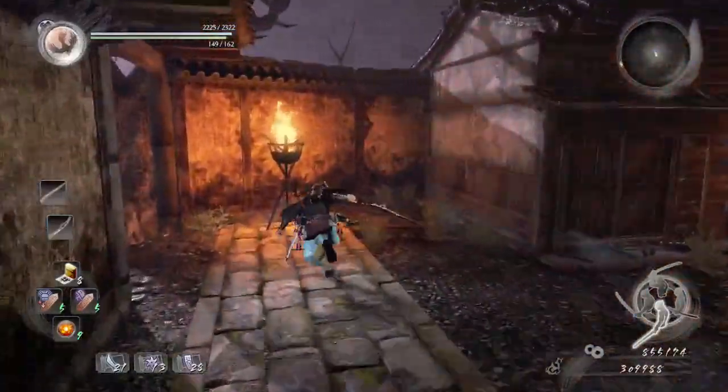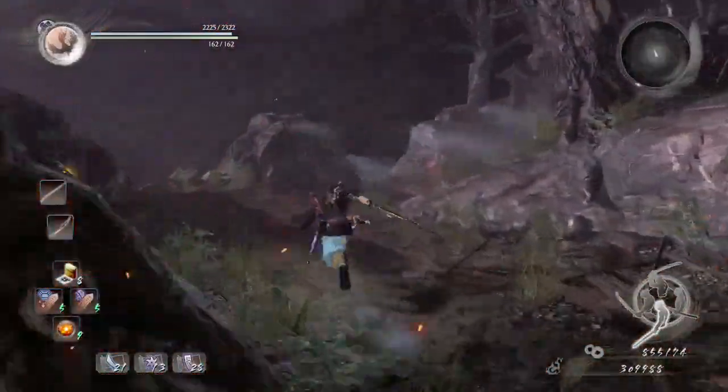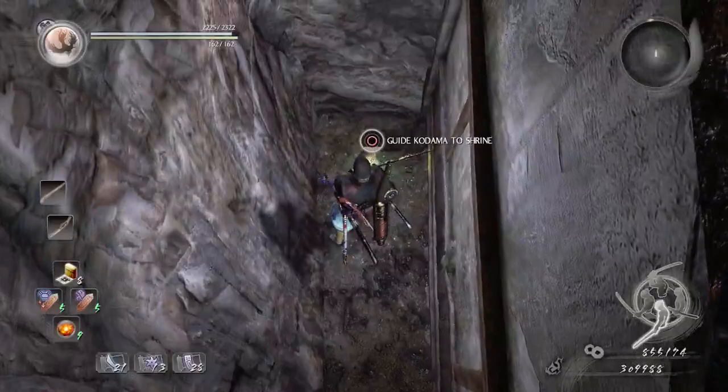Wave dash to the left, make another left, go to the right, and make another right. You'll see a house - go to the right, and the next kodama is on the left side of that house.